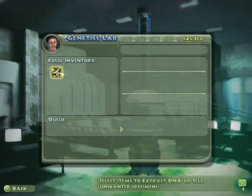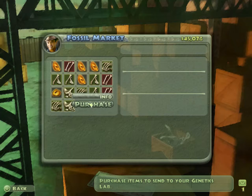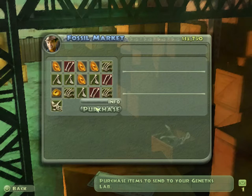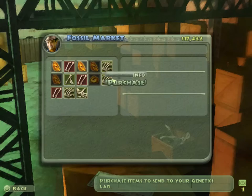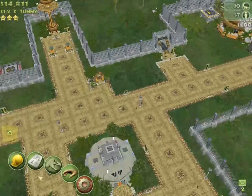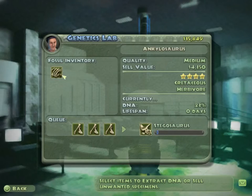Stegosaurus — ooh, cool. We could put those in the herbivore enclosure. I wonder if I can go back to Dr. Grant and buy more Stegosaurus. You don't get much out of low quality DNA, but get something out of it. Stegosaurus again. Acheosaurus is okay — we'll focus on those another time. Let's take the chance and spend money here. I'd like to think I've got this situation under control. Extract, extract, extract, extract, extract, and extract. Done.